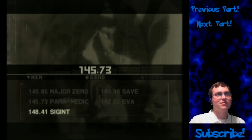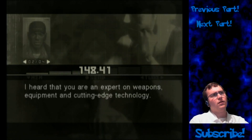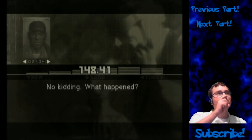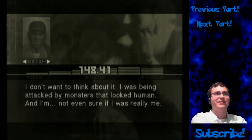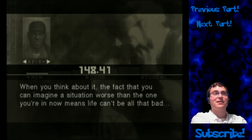Or at least the boss — Big Boss, not The Boss. Now Sigint, on the other hand — you're Snake, aren't you? And you're Sigint, none other. I heard you're an expert — shut up, that's not what I want to hear. Snake, you okay? I had a terrible dream. What happened? I don't want to think about it — I was being attacked by monsters that looked human, and I'm not even sure if I was really me. At least it was just a dream. When you think about it, the fact that you can imagine a situation worse than the one you're in means life can't be all that bad.